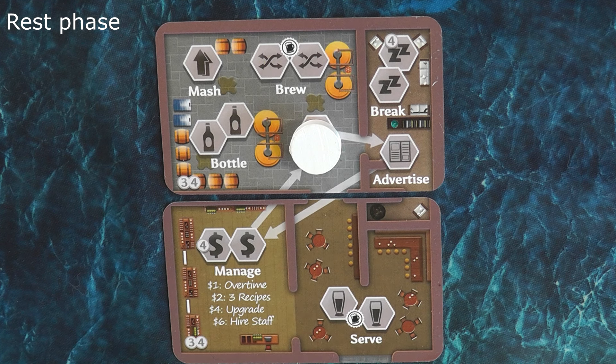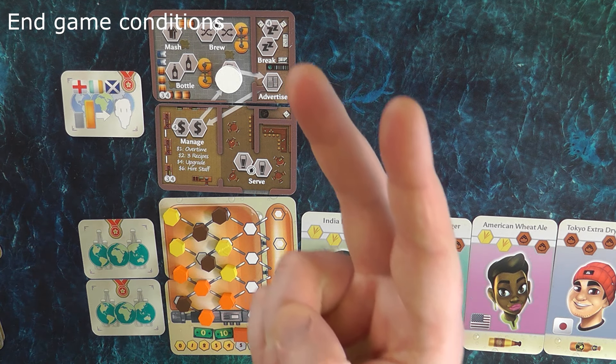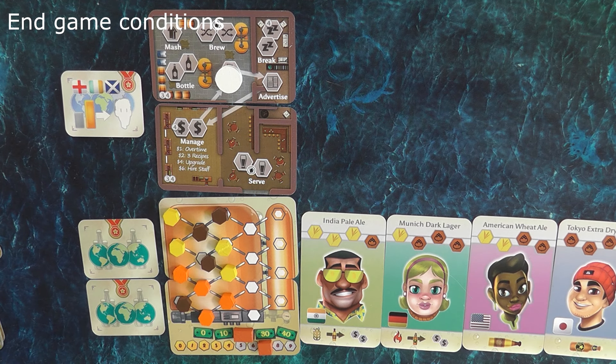The game continues through work and rest phases until one of two conditions is met. The first is when the last card is drawn from the customer deck — players finish that round and play one full final round before the game ends. The other condition is if all 12 customers become loyal, in which case the game ends immediately.